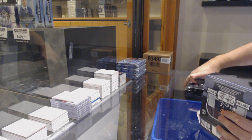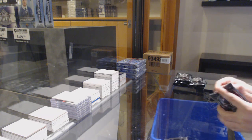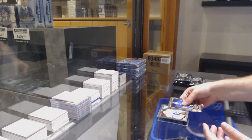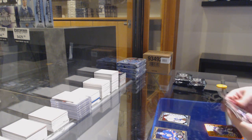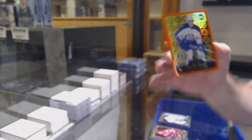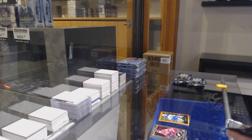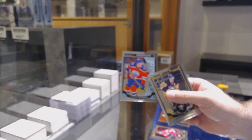I think this is the first base product I've opened today. We've got a retro of Kane for the Hawks. Garrett Sparks for the Maple Leafs. We've got an orange rainbow to 49 of Nick Patan for the Winnipeg Jets. We've got a retro of Patrick Waugh for the Habs. Connor McDavid for the Oilers. Marky rookie.